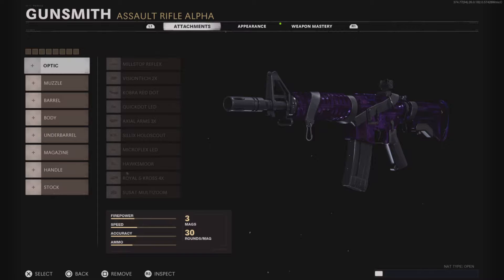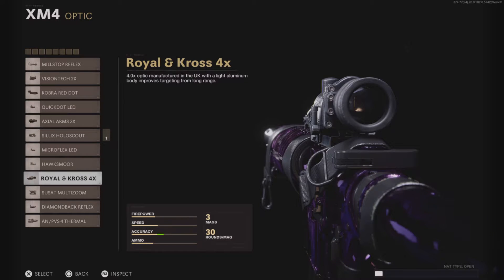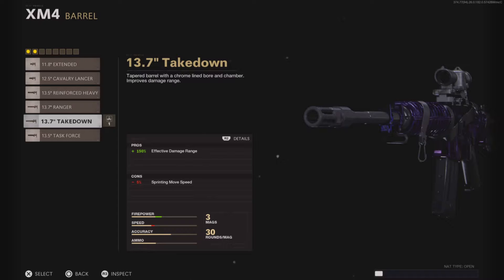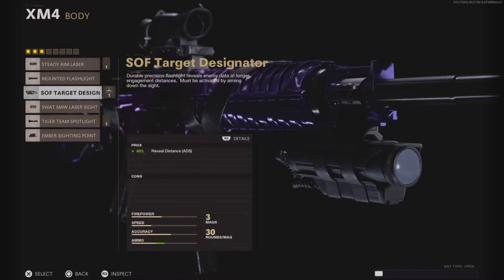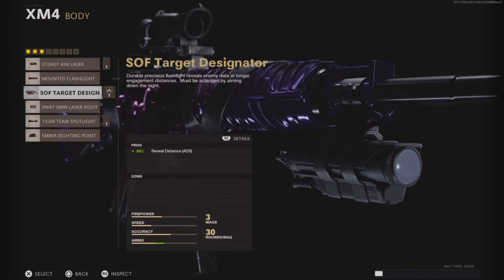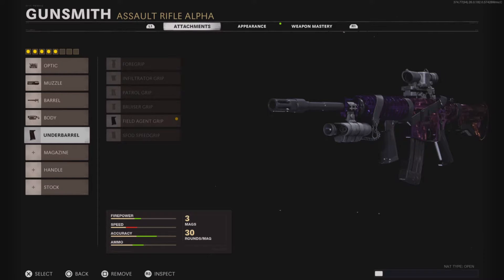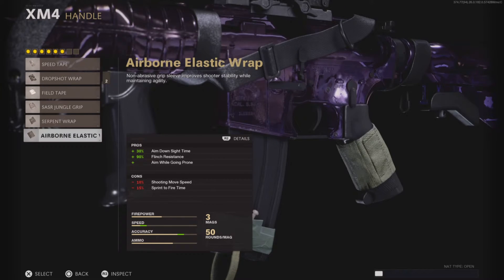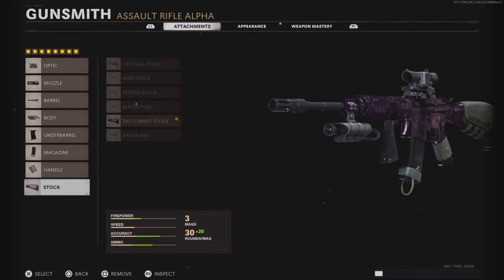The attachments best recommended to get these long shots: starting with the optic, use the most zoomed-in optic, like the Axle Arms 3x, the Bourgeois Cross 4x, or the Soussat multi-zoom. For the muzzle, use the SOCOM Illuminator. For the barrel, use the barrel that gives you damage range. For the body, use the SOF Target Designator so you can see where the enemy is and they're highlighted - since you're already ADS-ing, you don't need other flashlights like the Team Spotlight. For the underbarrel, use the Field Agent Grip. For the magazine, use the highest capacity magazine. For the handle, use the Airborne Elastic Wrap or Crew Elastic Wrap. For the stock, use the SAS Combat Stock so you can strafe through the garage.